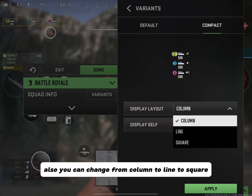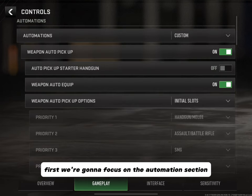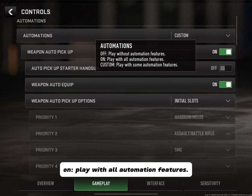This compact feature might be really good for phones, but keep in mind you'll have to get used to it. You can also change from column to line to square. Now let's hop into Gameplay. First, we'll focus on the Automation section — you can toggle automations: Off means play without automation features, On means play with all automation features, Custom means play with some. I have it at Custom because I enjoy using some of these features.